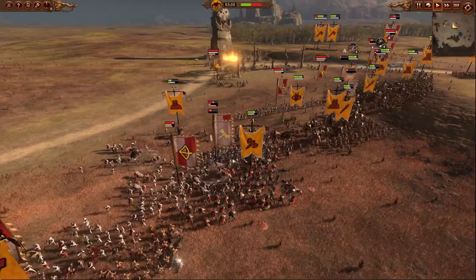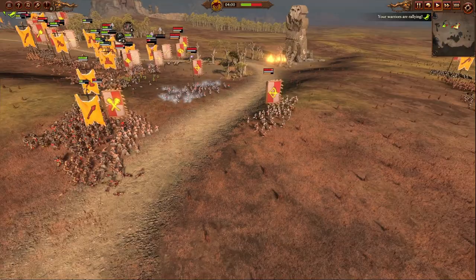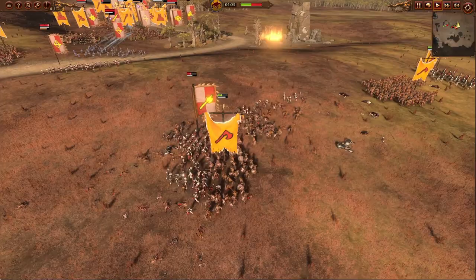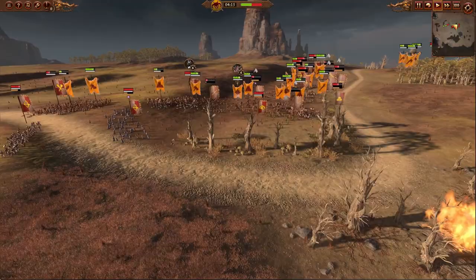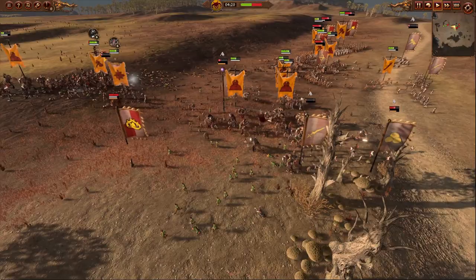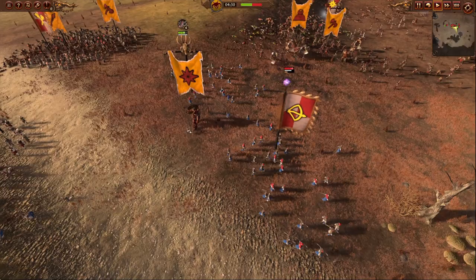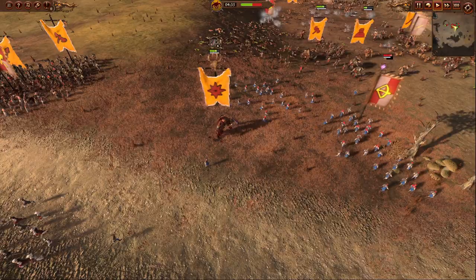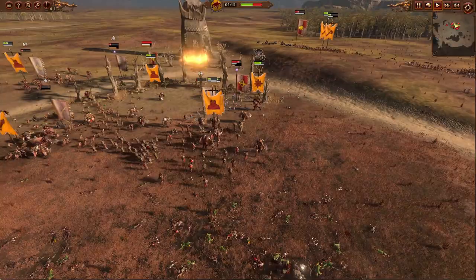It appears that the main line of Empire units has pretty much been shattered. My flank over there is a mess. Ideally, these Gors would be coming in around the main Empire line and surrounding them, but because of the enemy cavalry, they're not able to do that. Luckily, because they're keeping the cavalry in place, my main units are just running rampant through the Empire. Minotaurs charging in, chasing down the fleeing remnants.